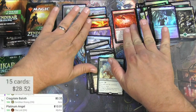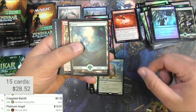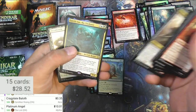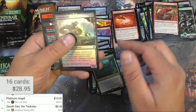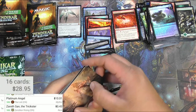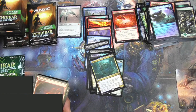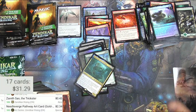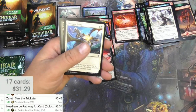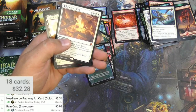10 bucks! Good times. Forest - a Zagras Wind Robber, doesn't play Rogues anymore. Zareth San the Trickster, 43 cents, and a Dreadworm. There's a gold foil stamped Needleverge Pathway art card - gold stamped, couple bucks. Chilling Trap, Blood Chief's Thirst, and a showcase Ruin Crab - how is that any different? It's like the same - 99 cents. And a Valakut Exploration with a showcase frame, and then a Merfolk Windrobber.